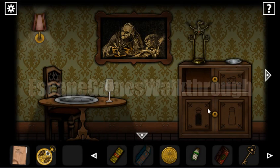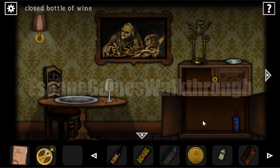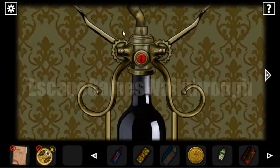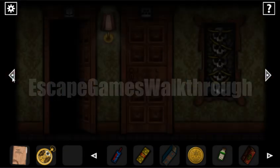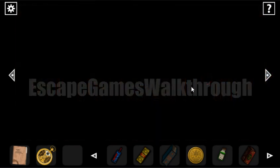We use the key to open the drawer and get a bottle and sweetener. To open the bottle we need a bottle opener — we set the correct positions of its arms and push the button. The hint for the arm positions is on this painting: the first position of arms, then the next positions, and so on.